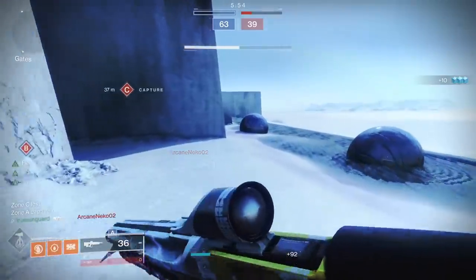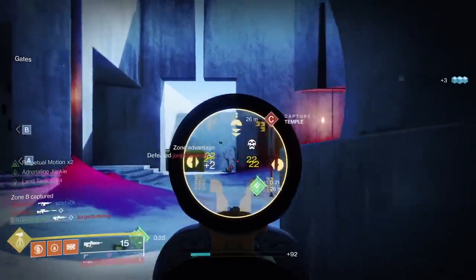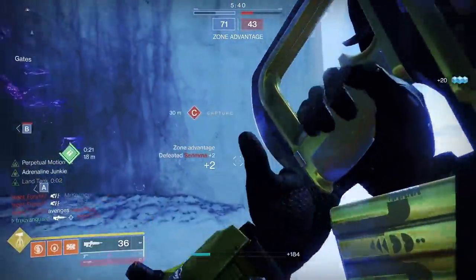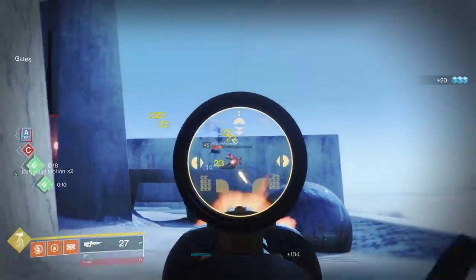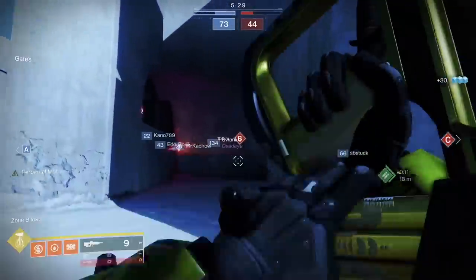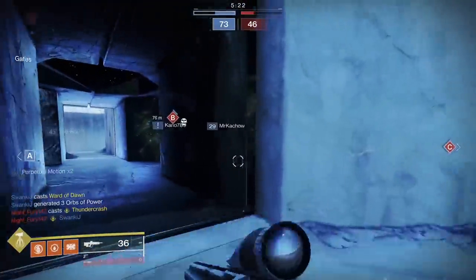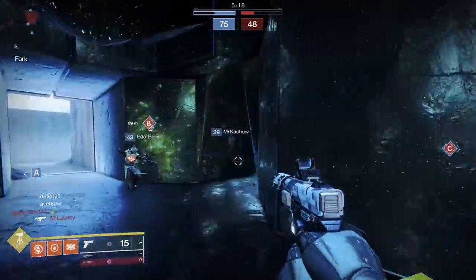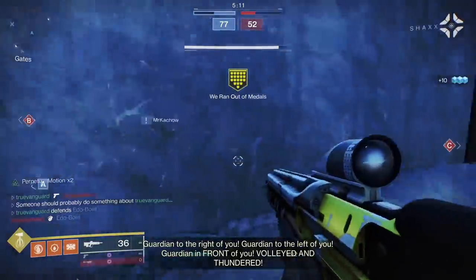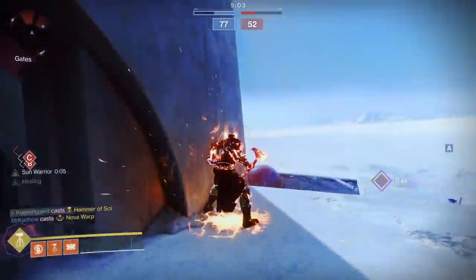The first thing you have to decide is: do I want the fastest potential time to kill, or do I want some built-in forgiveness in terms of accuracy or ease of use? Beyond that, different pulse rifles have access to different perk pools. Maybe your build centers around grenades, so Adrenaline Junkie is a must. Maybe you're using the Dragon's Shadow, so something with Kill Clip is an obvious pairing. Go to Destiny Tracker or light.gg, type in the name of the pulse rifle, scroll through its perk pool, and find a combination that suits you and your build.